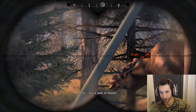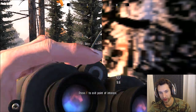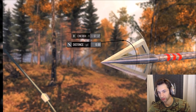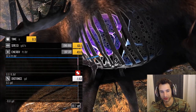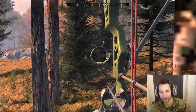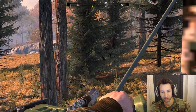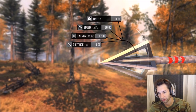Alright guys, we got our bull right on top of us right now. He is a 19-pointer and he's 23 yards away, pretty broadside. We can maybe even take this shot here. Let's go for it. I think we might have made a heart shot. Just missed it. We hit ribs — the ribs literally affected it from hitting the heart. Missed a nice shot there. We hit him again, but I don't think it's going to do much.